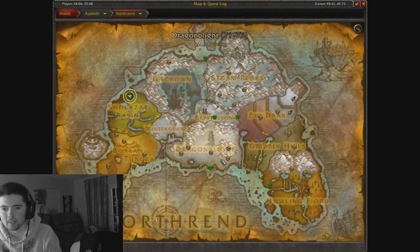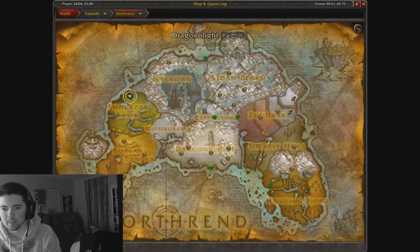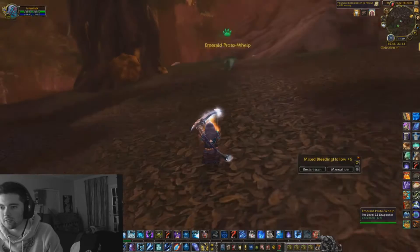To be able to get here - it's in Northrend - you're going to need to either take the boat or get a mage to port you to Crystal Song Forest and then fly over to Sholazar Basin. Once you're in Sholazar Basin, we're going to be looking in the Savage Thicket; that's where you can find these things.